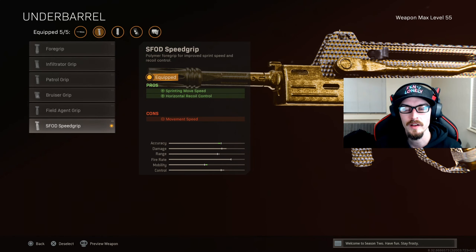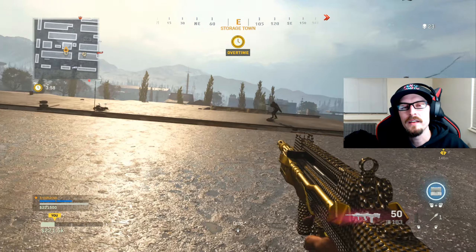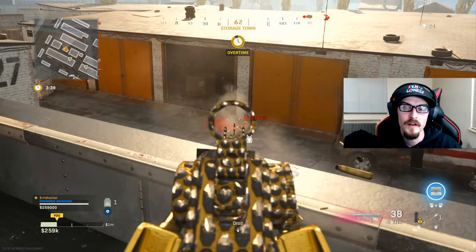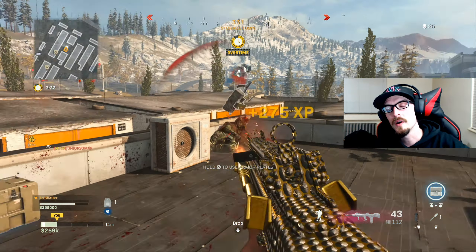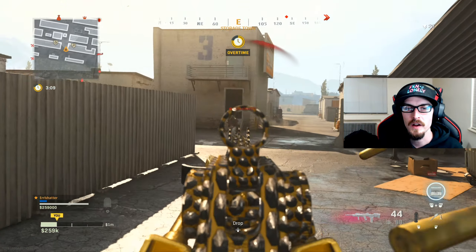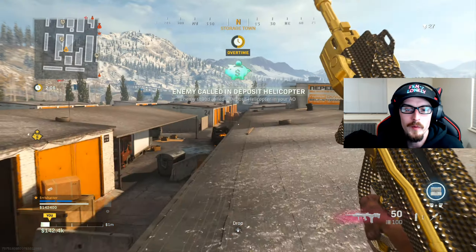There are not a lot of negatives to running this grip. Now for the alternate setup — after I put this together, they fixed the agency suppressor and restored it to its former glory. Instead of using the SFOD speed grip as your underbarrel, you can run the agency suppressor as your muzzle and then use the field agent grip for your underbarrel. Either one of these setups are gonna perform incredibly well. I highly recommend you go out there and try this FFAR loadout — it's fast, it's mean, and it's absolutely disgusting. This is gonna get a nerf in the near future, so take advantage while you can.